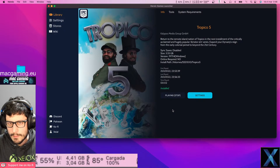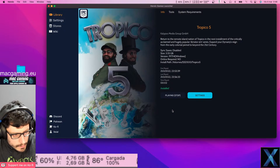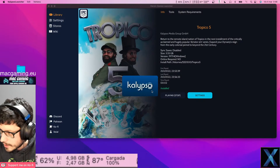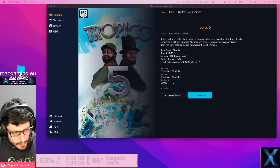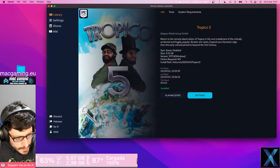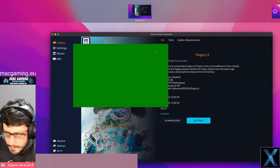I think I was able to get this game running on Parallels before, but the frame rate was extremely low. So far I got the Calypso launcher. Oh no — the green screen again. Yep, same thing.